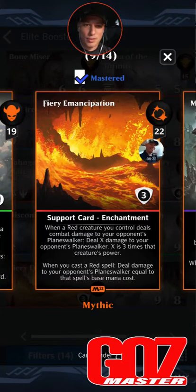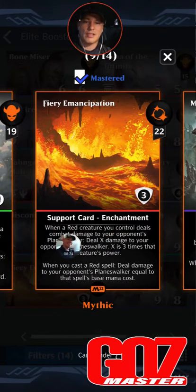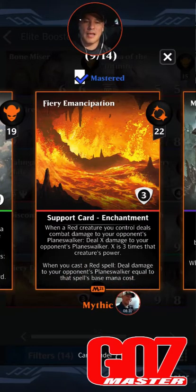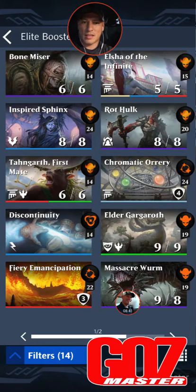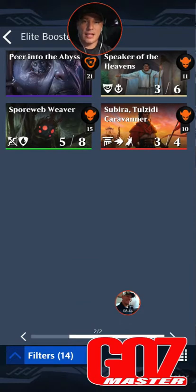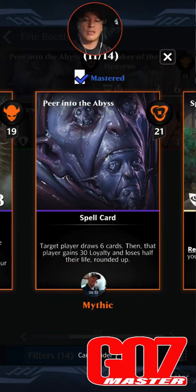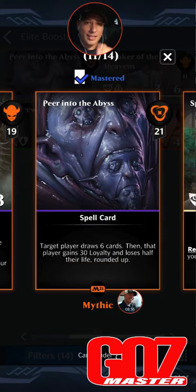Fiery Emancipation — my precious. 22 mana, red enchantment. When a red creature you control deals combat damage to your opponent's planeswalker, deal X damage where X is three times the creature's power. When you cast a red spell, deal damage to your opponent's planeswalker equal to that spell's mana base. It's the creature damage that makes this card ridiculously strong. Peer into the Abyss is also a chase card — 21 mana black spell: target player draws six cards, that player gains 30 loyalty and loses half their life rounded up. This with Angel of Destiny is amazing.